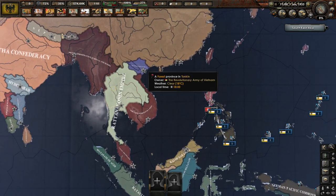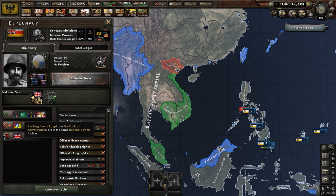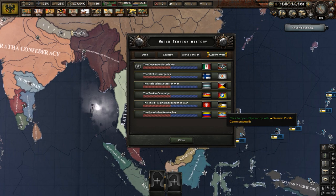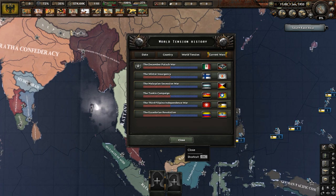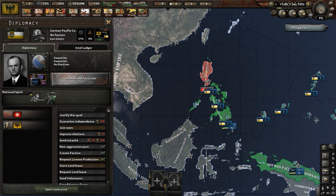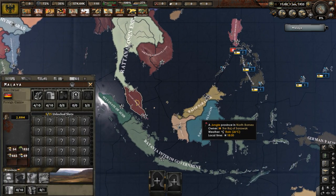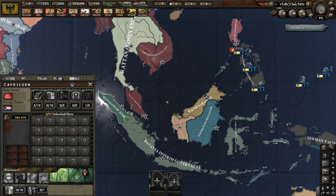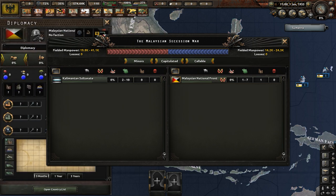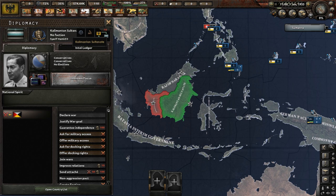There are quite a few wars going on in Asia. We have the Revolutionary Army of Vietnam fighting the British in the Tonkin Campaign. Then we have the Third Filipino Independence War being fought between the Filipino Insurrection and the German Pacific Commonwealth. And the last war here is the Malaysian Succession War going on between the Malaysian National Front and the Kalimantan Sultanate.